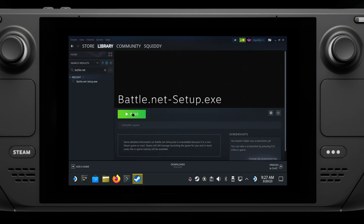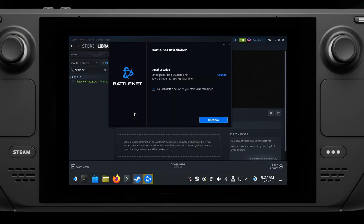Now you can just run the Battle.net installer. I'll show two ways of doing it — first on the SD card and then the SSD. By default it will install onto the SSD, but you can pick the SD card.